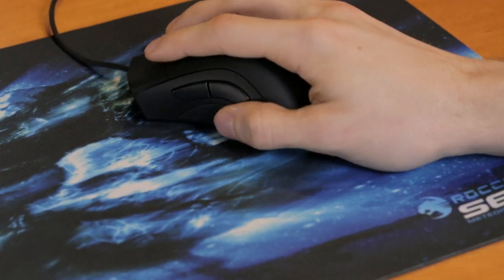You can also find that feature in the SteelSeries Rival Mouse, by the way. We like to pair the DeathAdder with a thin, soft, rubberized surface like Rocket's two millimeter sense pad.